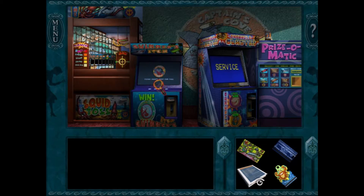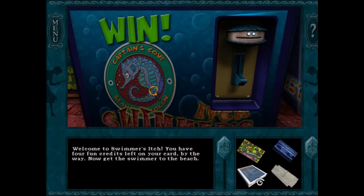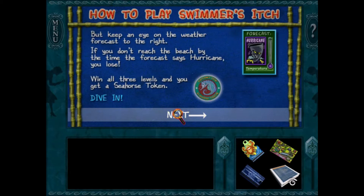The player accidentally enters a new area and discovers they haven't done these games yet. Welcome to Swimmer's Itch. The player has four fun credits left on their card. The objective is to get the Swimmer to the beach. Move the Swimmer around obstacles - vertical objects move him down. On the weather forecast on the right, if you don't reach the beach by the time the forecast says hurricane, you lose.